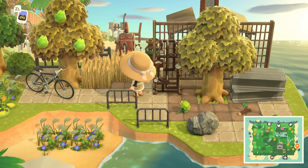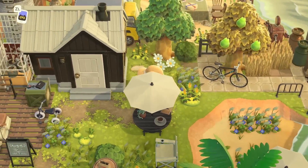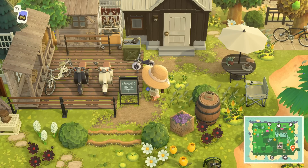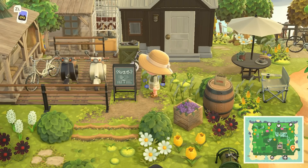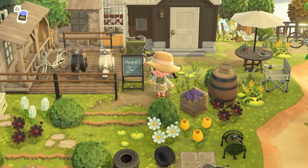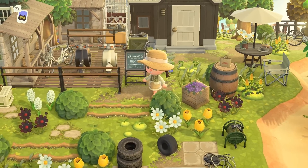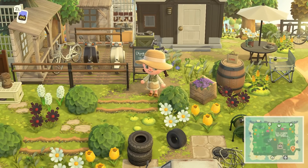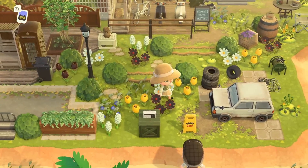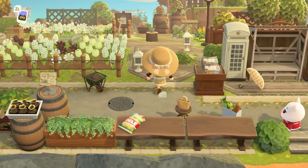Over here there are lots of cute places to sit, and then we have the peninsula. Look at all of the codes they're using — such a fun way to fill up a peninsula. This area feels like a little workstation, really overgrown, and the layering of codes is done amazingly. There's a villager house over here with a whole front yard area — looks like a place to park bikes, maybe also a shop. There's a little sign in front, and the layout is beautiful. We also have an abandoned-looking car, adding to that overgrown vibe.